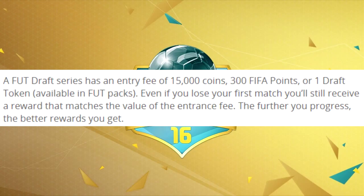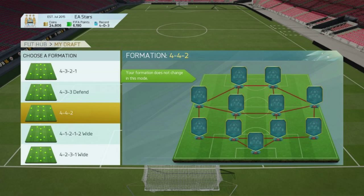So firstly there is an entrance fee which is around 15,000 coins, 300 FIFA points, or one token that can be found in FUT packs. Then you will have to find a formation for your squad.